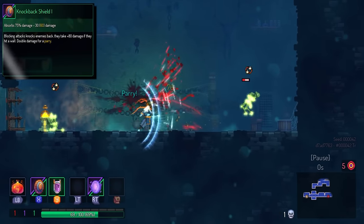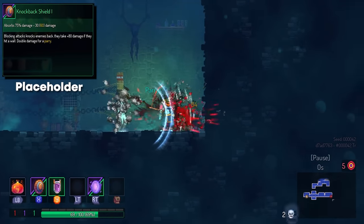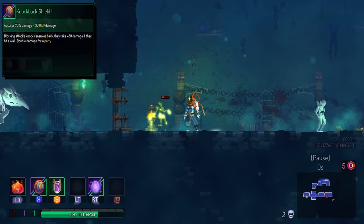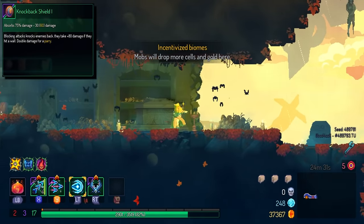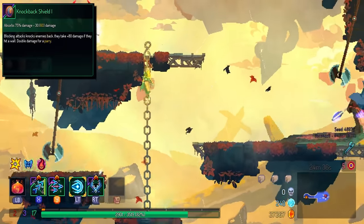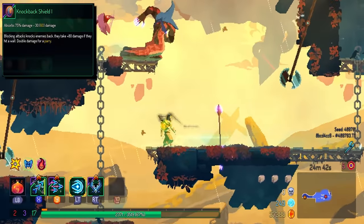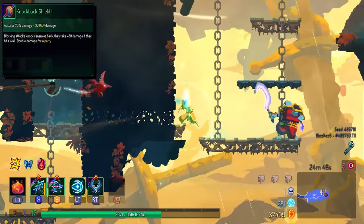Next up is the Knockback Shield, and I would say this is a placeholder. The knockback can sometimes interrupt your attacks, since you're probably going to be running melee builds and you really don't want to launch enemies backwards. It is cool if you can slam them into walls for additional damage, but this is pretty rare. I even debated having this as a placeholder, because the Knockback Shield is the only shield I would argue can kind of actually harm your build.